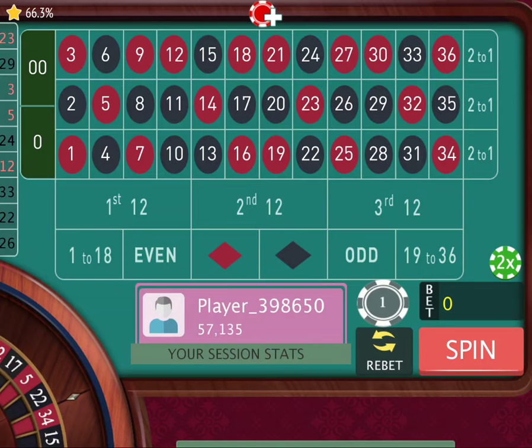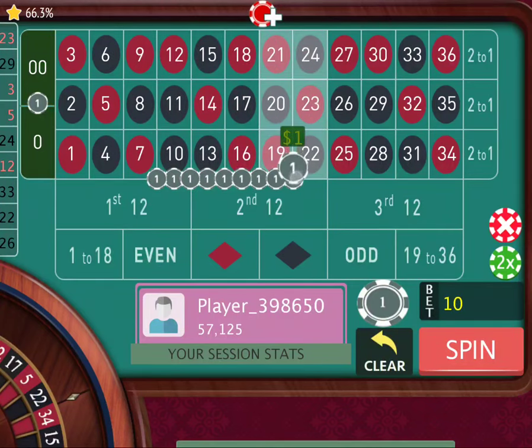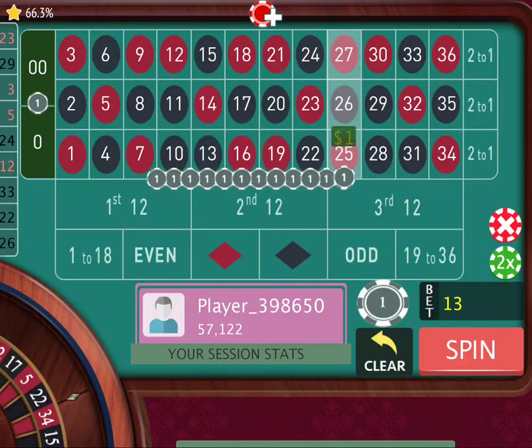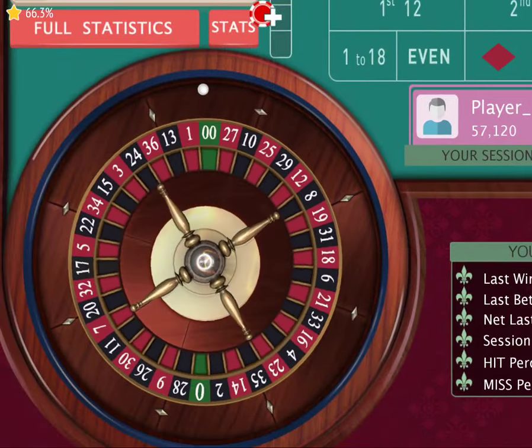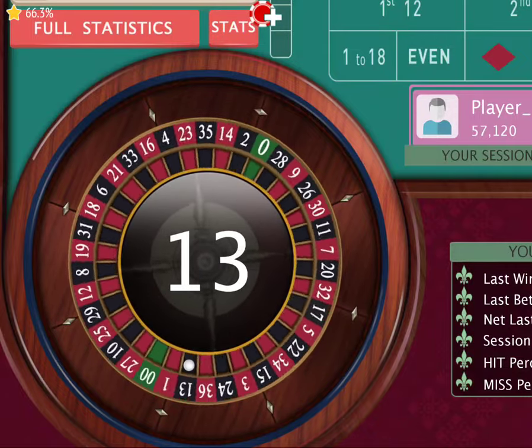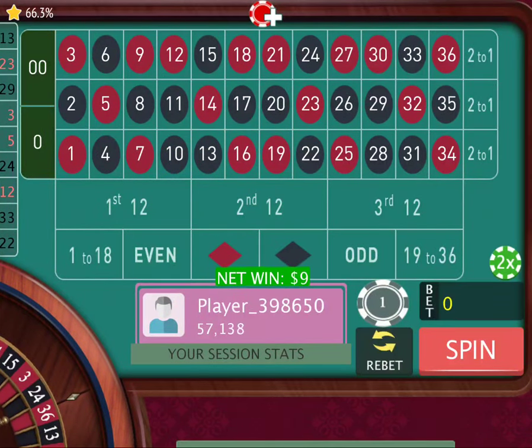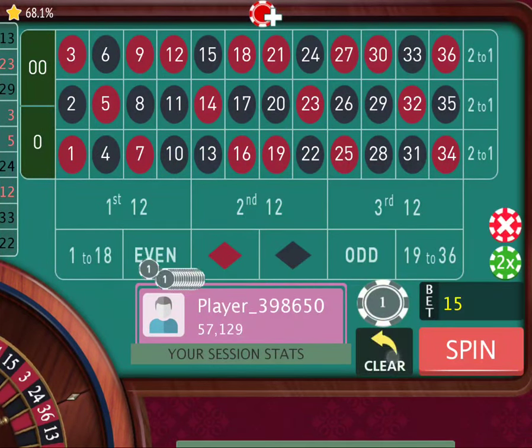We're up $135 — we're going to reset. Placing 1 through 14 again. We spin. We got 13, giving us $9. And we're up $144 total.